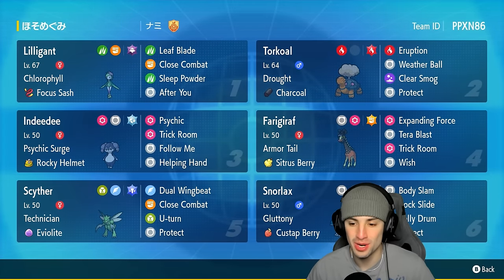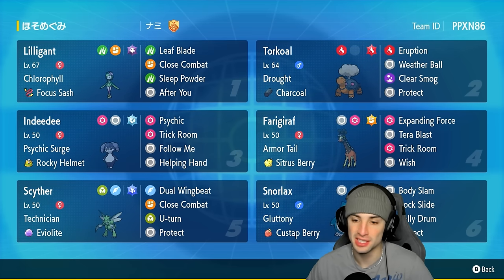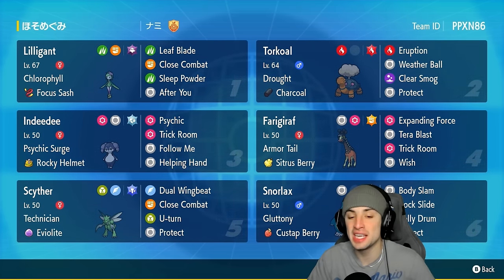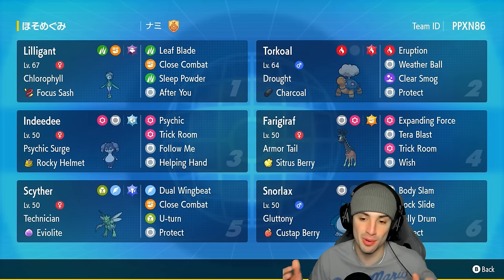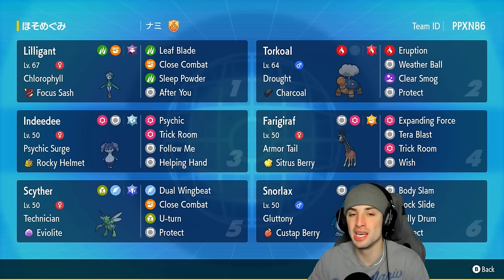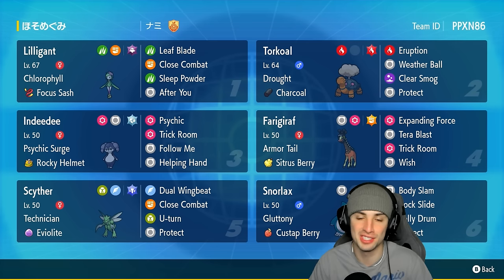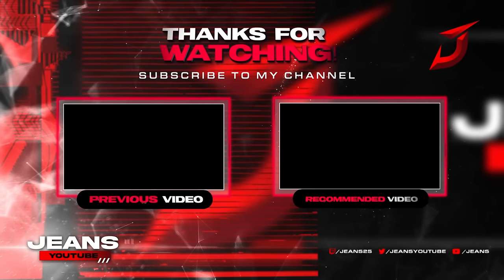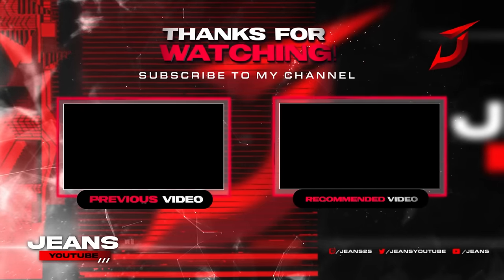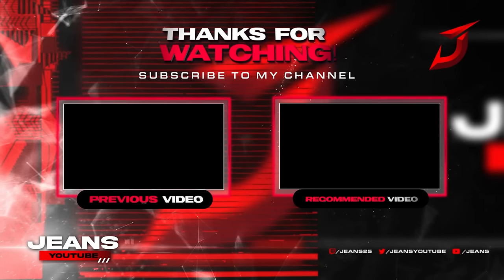A nice 2-1 record with this Snorlax trick room team — I absolutely love it. Today we got to use every part of this squad: Lilligant-Torkoal combo, Indeedee-Snorlax combo, and even Farigiraf and Scyther in match two picking up the final KO on Dragonite. This team was phenomenal all around. If you enjoyed the content, smash that like button, click subscribe, spend a positive day, and I'll catch y'all in the next one — peace out!